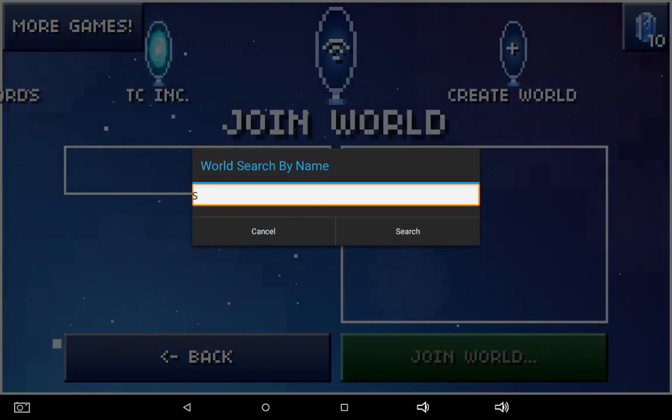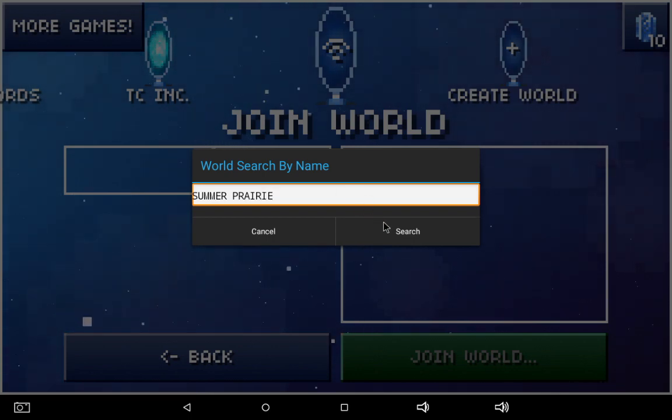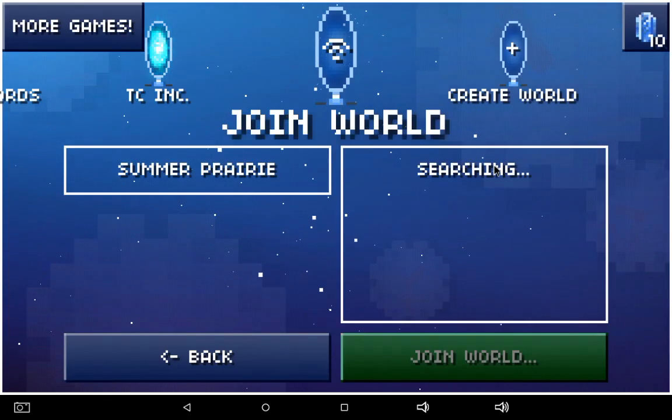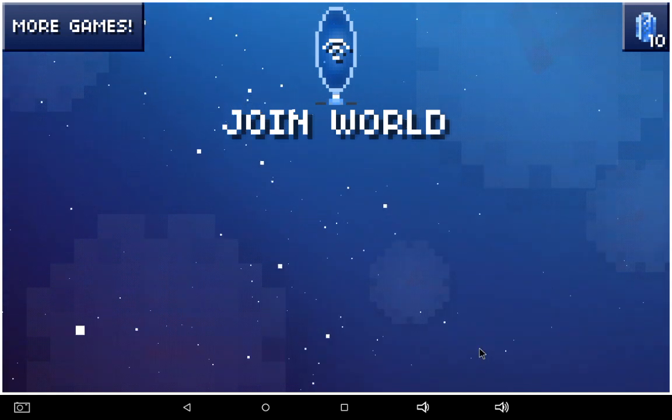You have to have a custom old world. If you want to join — sorry about that — it's called Summer Prairie. It's made by Owner Bot. It should be the first one. Yep, it is. Okay, join it.